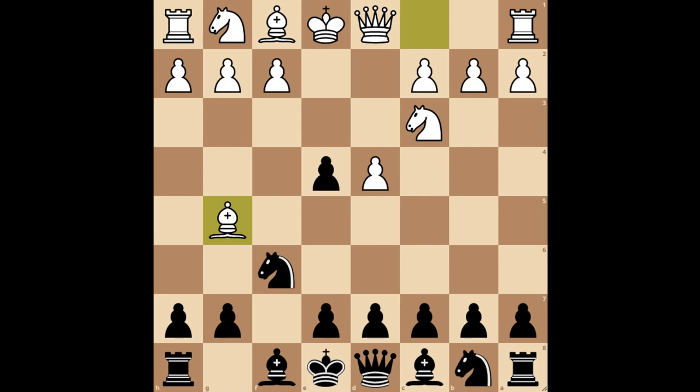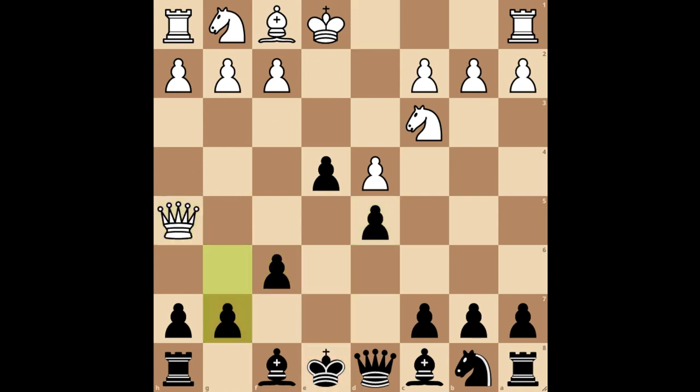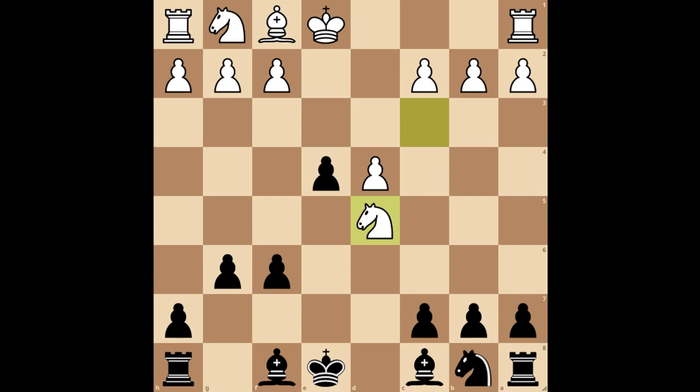Returning to the previous position, if you play pawn to d5 defending the e4 pawn, it is a blunder. Because white would take on f6, and after black recaptures, white plays queen to h5 check, pawn to g6, queen takes the d5 pawn, you recapture with the queen and they take with a knight. White gets an extra pawn and a better position as a result.